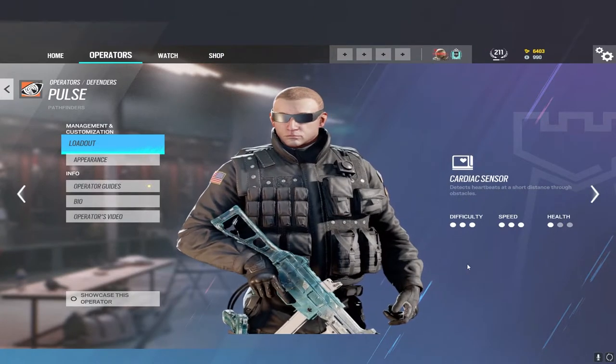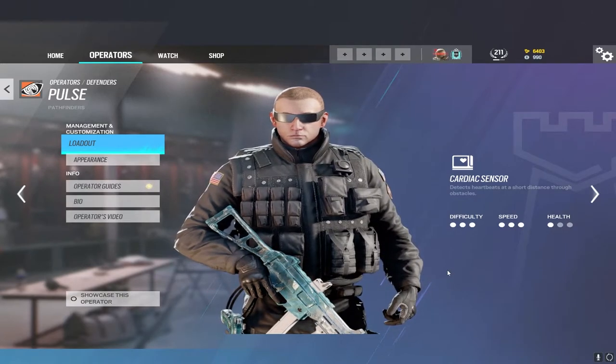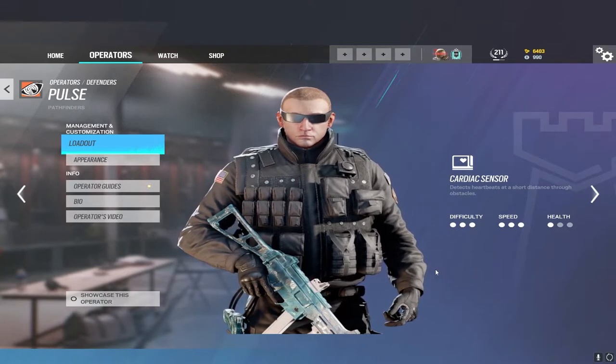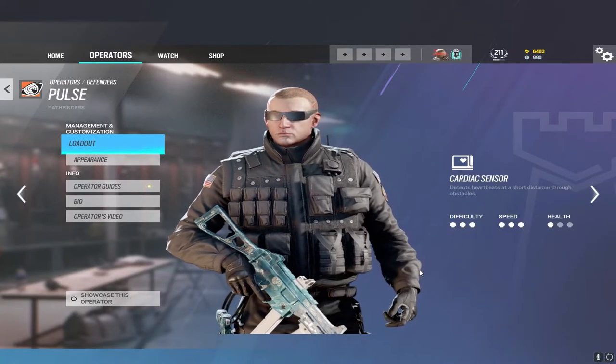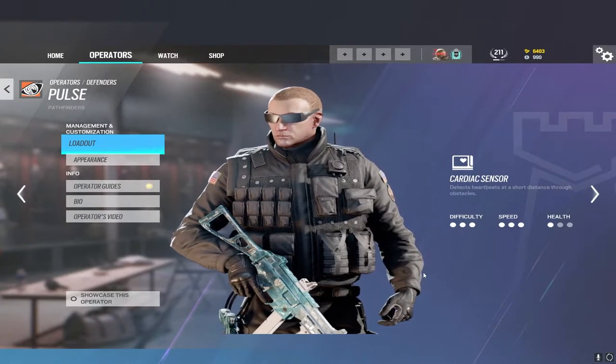My tip with Pulse is to give callouts. With Pulse you have an infinite amount of information on where attackers can and cannot be, and this is uncounterable by the attackers. Share this information with your teammates, especially if you don't have a Nitro or you've already wasted it. You don't have the best gun for vertical play, so tell your teammates where enemies are so they can better refrag off your information.